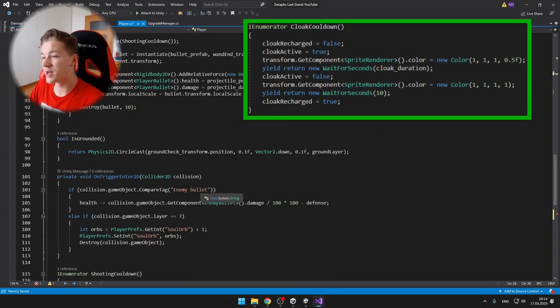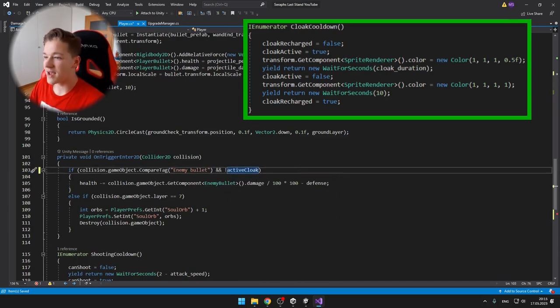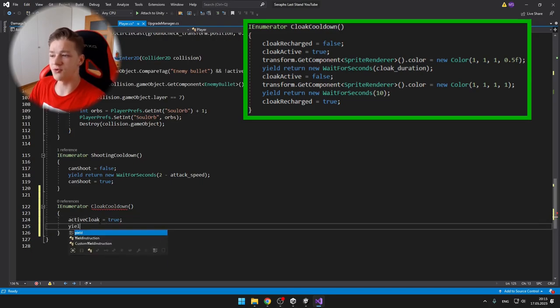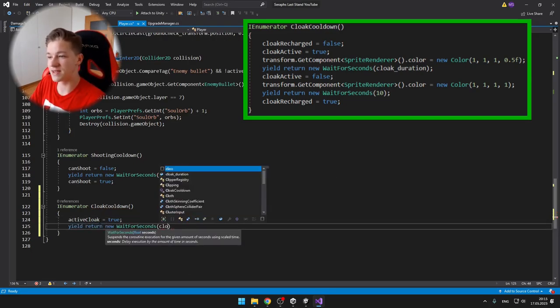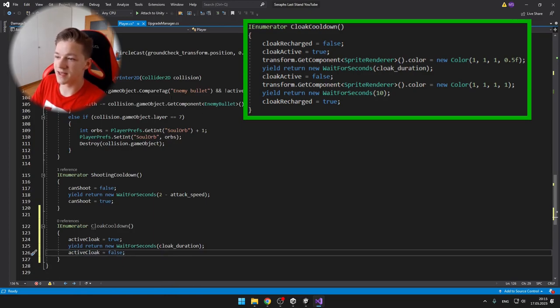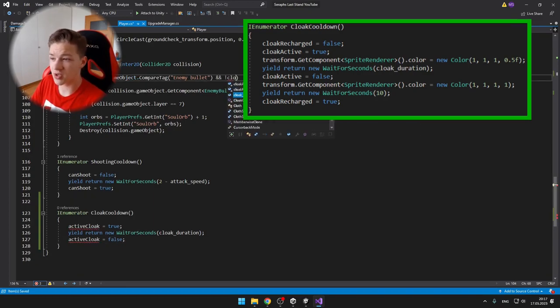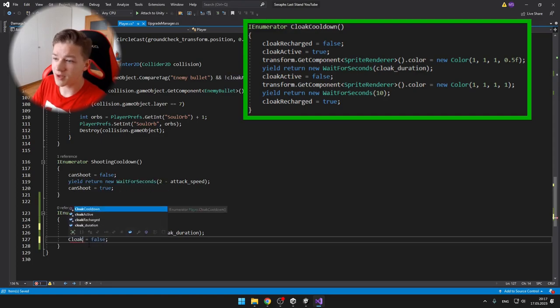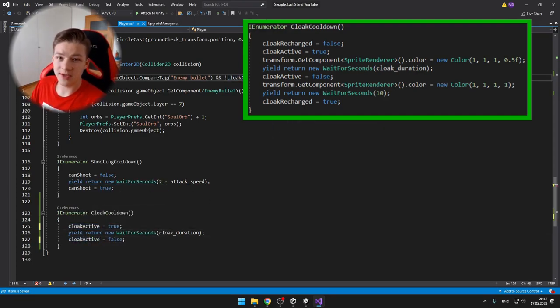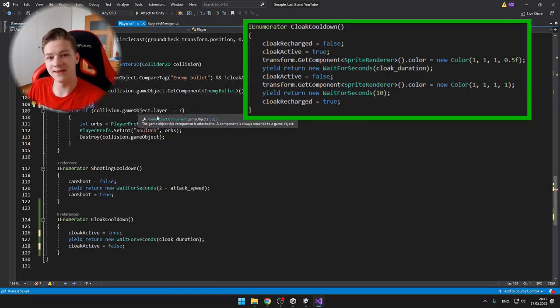If you don't know what coroutines are, you can check one of my videos. I have just two booleans: one is if the cloak is recharged and second one is if the cloak is active. So when we start the cooldown, it means that the cloak is not recharged and it is active. Because it is active, I'm also changing the transparency of the player so that we know that we have activated the cloak.